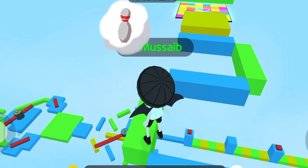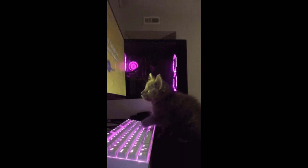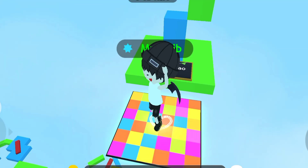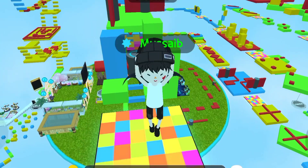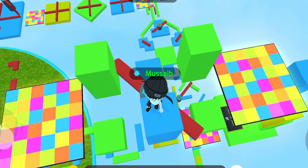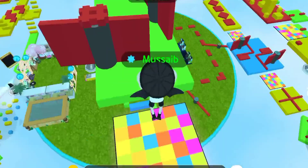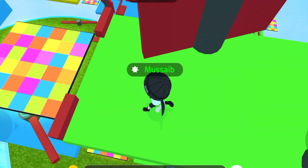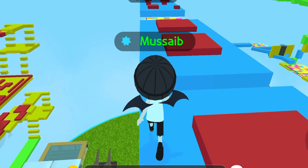For our third method, we're turning to Game Booster 4X Faster, a powerful tool designed to enhance your gaming performance. What's Game Booster all about? It's a comprehensive solution that optimizes your device's resources for smoother gameplay. With features like Ultra Booster, GFX tool, and AI analysis, Game Booster ensures that Play Together runs at its best without any lag or stuttering. By activating Game Booster, you're giving your gaming experience a significant boost. So let's fire up Game Booster and take our gameplay to the next level.